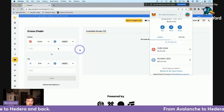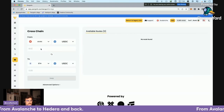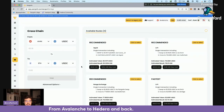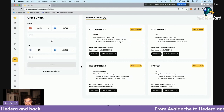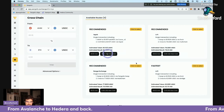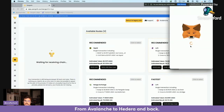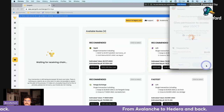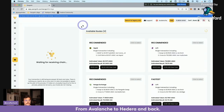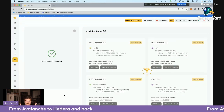So we have 83.16 USDC and let's go ahead and put that in to see what routes BridgeSwap gives us. It's going to take a moment to load — this is the most time-intensive part, but I'll fast forward through the waiting. We can see a few different routes; I'm going to choose the most price-competitive one. Let's go ahead and use LiFi here. Transaction succeeded.